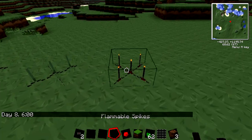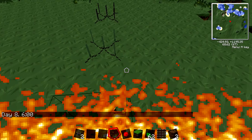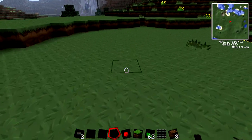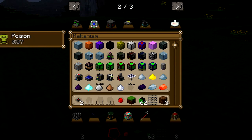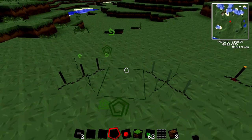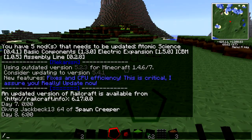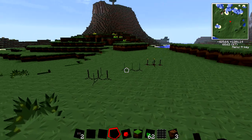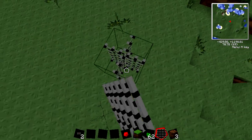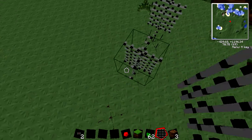The flammable spikes will set you on fire as you walk over them — fire all over me. The poison spikes will poison me, as you can see right here — I have poison. The regular spikes will just harm you like a regular hit. A good design I thought of is if you actually have barbed wire on top of the spikes.